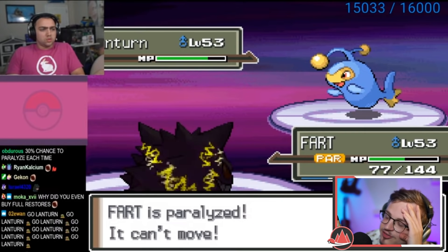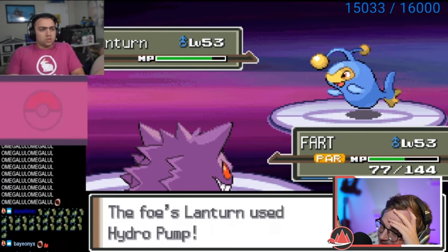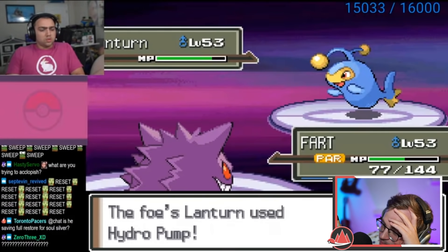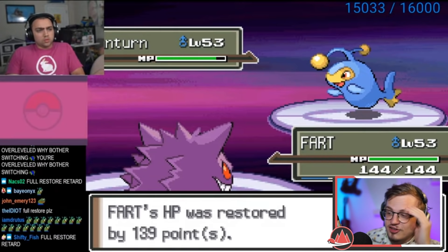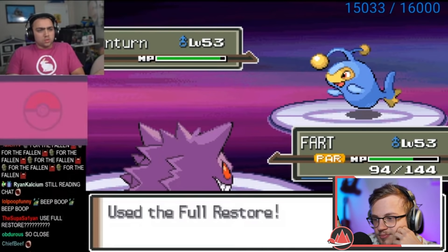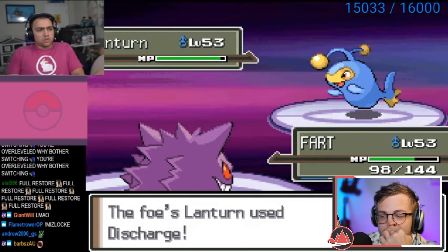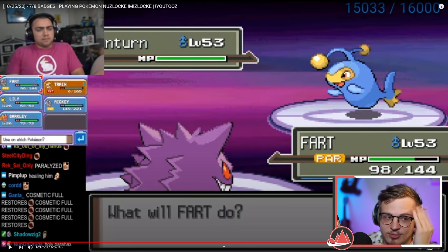He can Fuse Raise — Mizkif please! He's gonna do it, he's gonna use the Full Restore — I'm so proud! Oh my god. He got paralyzed again but it's fine — he now knows he can use Full Restores. He's gotten paralyzed off of every single Discharge — that was four in a row. I'd be pretty mad.